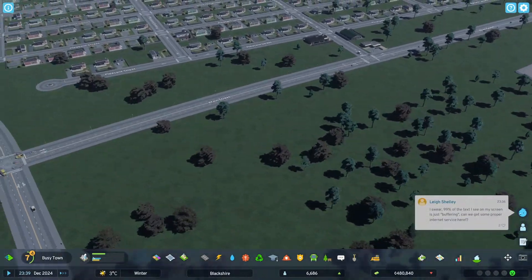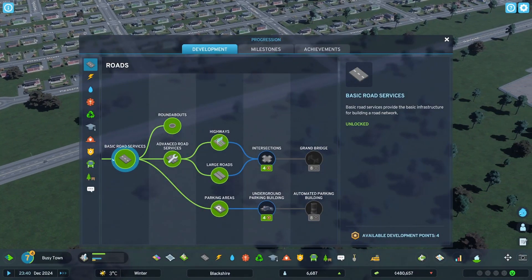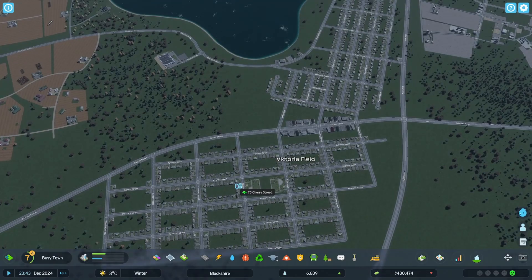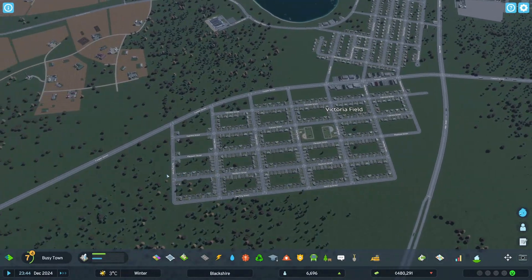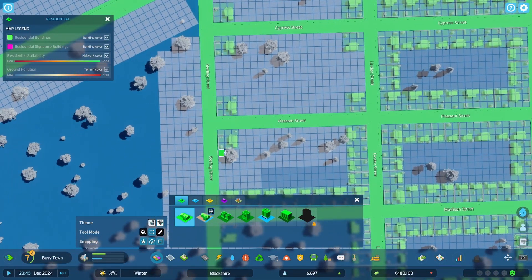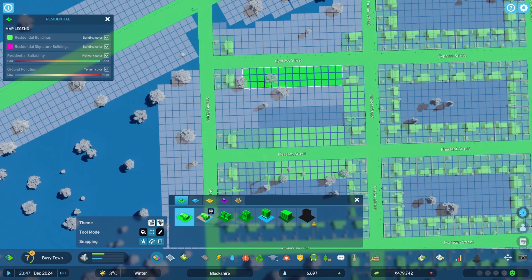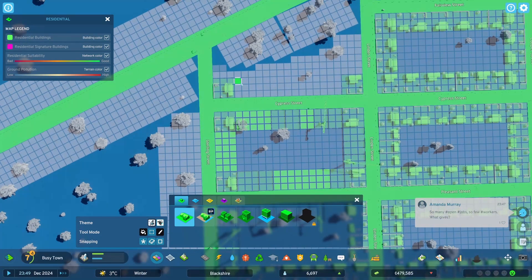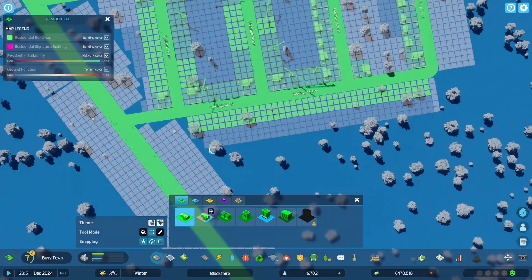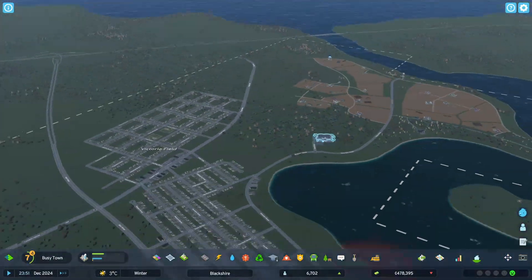All of our zoning that we put in earlier is coming in now. I had to pause for a little bit to make sure that these came in because I didn't want ugly shapes. We're going to go back to our 3x3 zoning pattern. YOLO — let's do that. So we have that in — so that's fun.